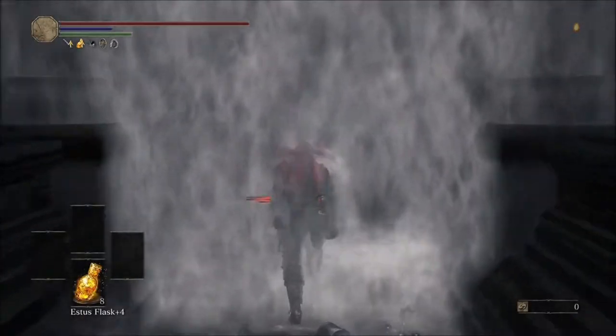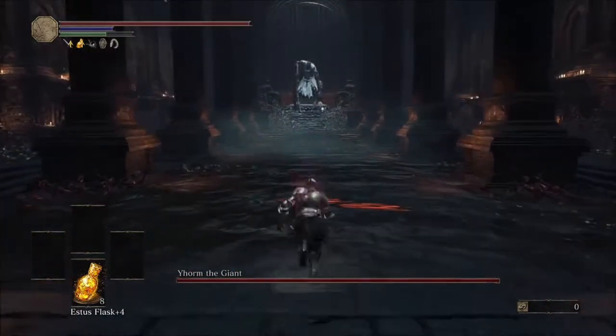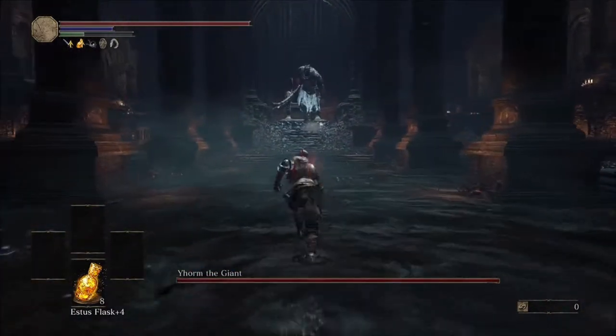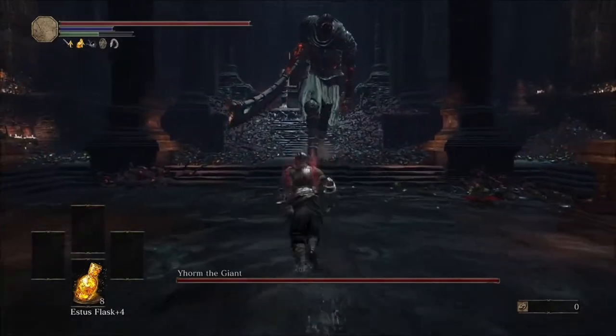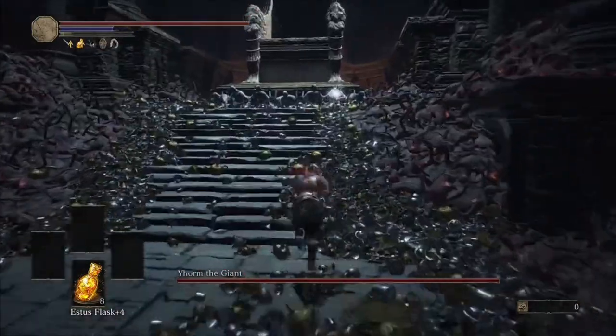Go ahead and hop into the boss fog, and you're just going to go straight towards the big guy. As you can see, there's an item on the right side of his chair, so you're going to go ahead and run over to that and run through his first attack.